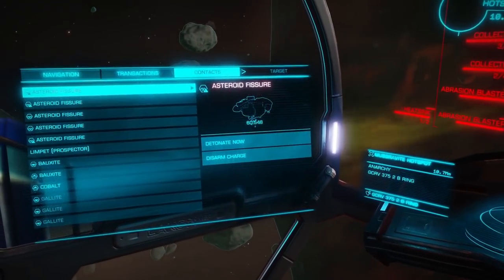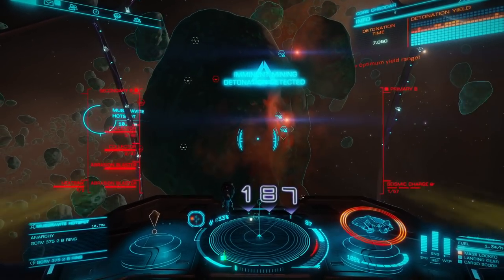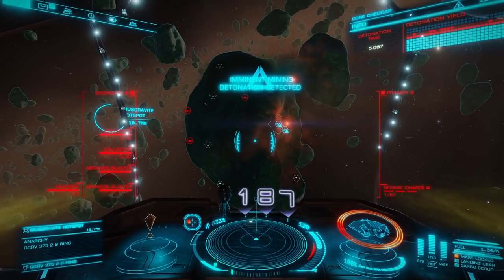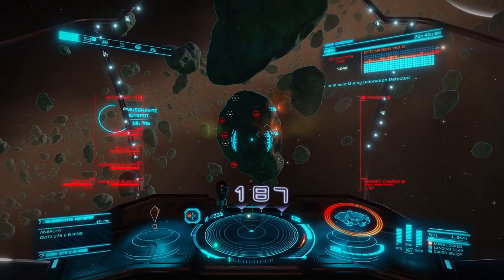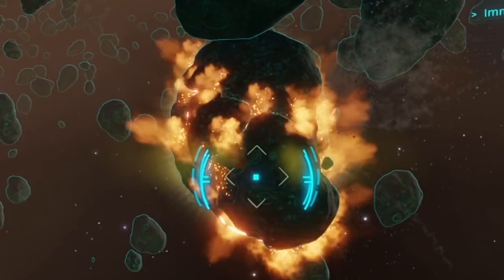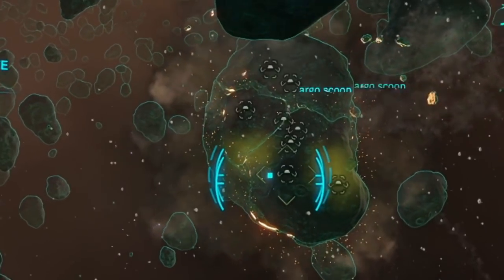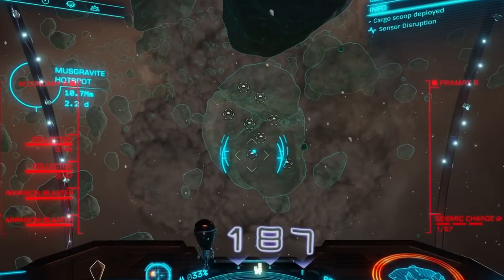It's really important that at this stage you stop hugging the rock after you hit the detonate button and get away from it. You need to be at least a kilometer away or you could get caught up in the explosion and die, and we don't want that to happen to you. The one thing I absolutely love about core mining other than the rush of finding a core asteroid is the explosion itself — it is absolutely epic.